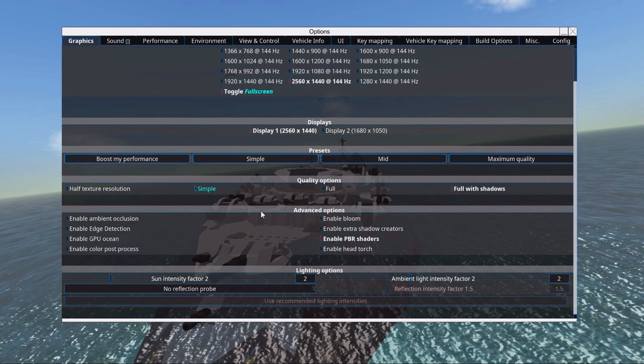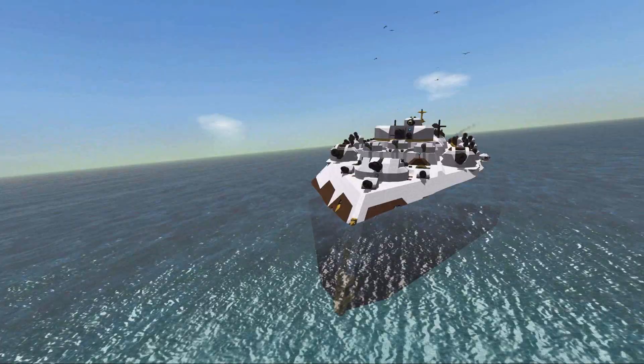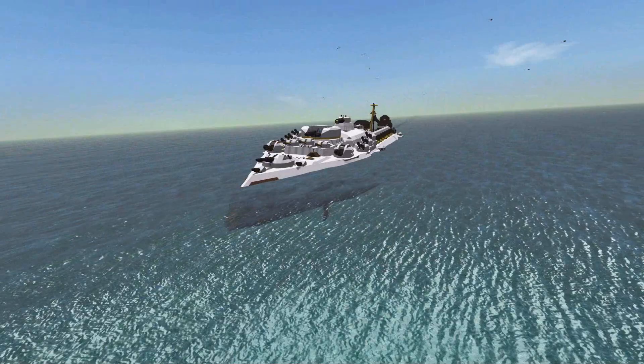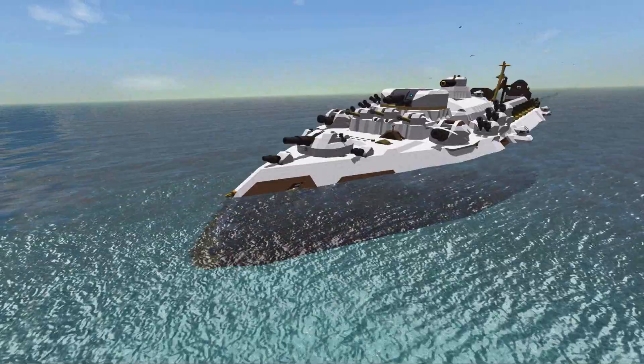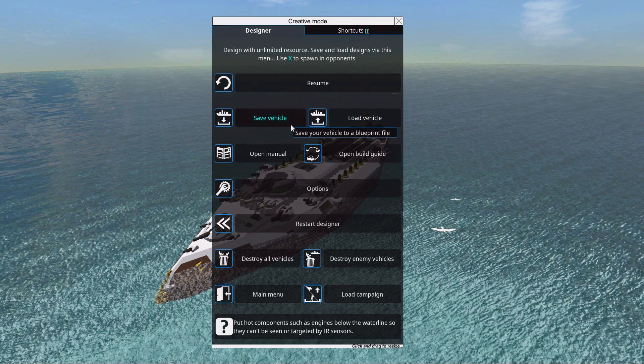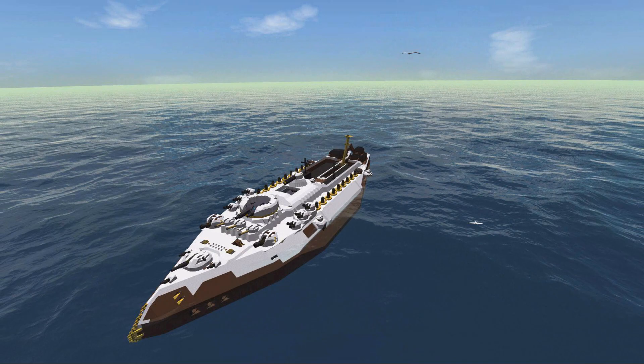Let us disable GPU Ocean for now, just so we can know where the waterline is. I'm not very happy about this ship's performance. I'm struggling a little bit to make it work, cost effective, and to beat bigger targets reliably. Right now it doesn't really beat bigger targets reliably. We're going to be fighting without the GPU Ocean but it doesn't look good. I'm suffering when building.